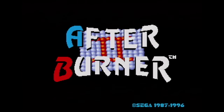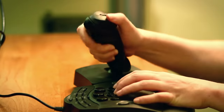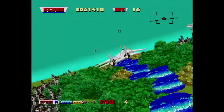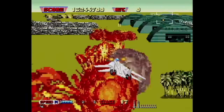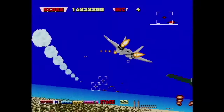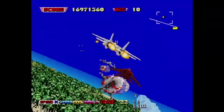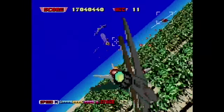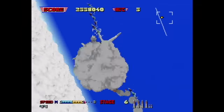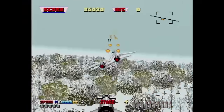The Sega Saturn version of Afterburner 2 is pretty much identical to the arcade — I can't really see any area in which it isn't. What's awesome about this version is that you can play it with a mission stick, and that really helps it feel like you're playing the arcade version. As far as Afterburner 2 goes, it doesn't really get much better than this. The version in Japan is sold on a disc by itself and features music with and without the lead melody. But the version released in the US on the Sega Ages disc with two other games has the extra music removed. It was released here by Working Designs. I'm glad they included OutRun and Space Harrier on the disc; otherwise it would have been a rather boring release.